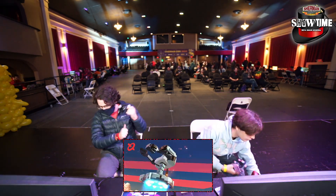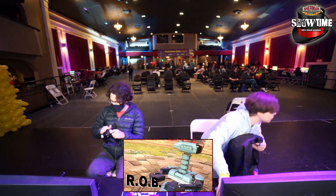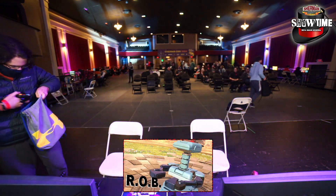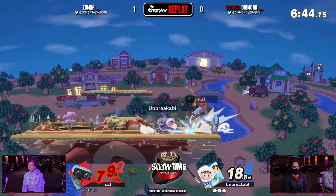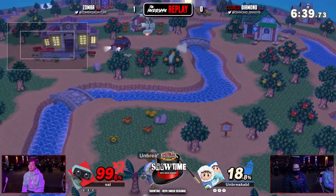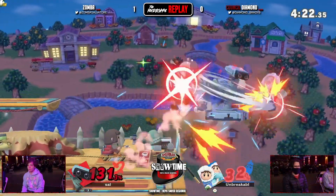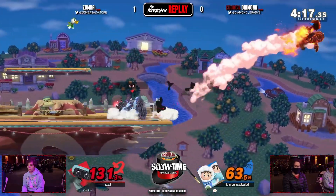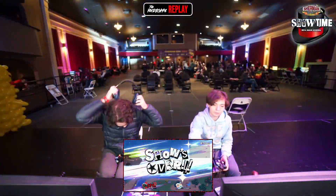That ending edgeguard was magnificent work. That's the edgeguarding I wish I had — you'll get there. That massive call out was excellent. If I was Zamba I'd be like 'dang, he's got me figured out, I don't know what to do.' We'll try again on game three. Look at this edgeguard right here — he absolutely sniped Nana out of there.